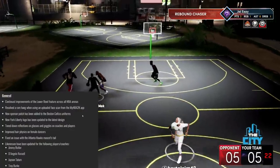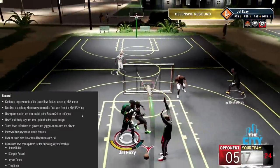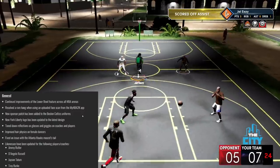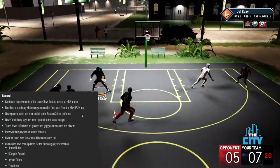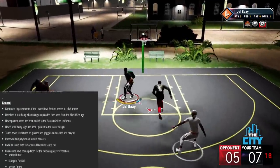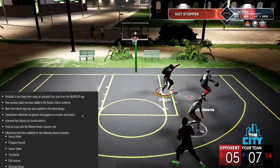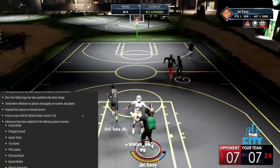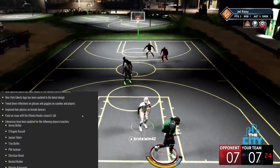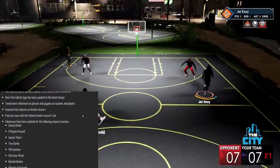Continuing improvements to the lower bowl features across NBA arenas. Resolved a rare hang when using an uploaded face scan from the NBA 2K app — so I can do my face scan now because I wasn't able to before. New sponsorship patch has been added to the Boston Celtics uniforms. New York Liberty logo has been updated to the latest design. Toned down reflections on glasses and goggles on coaches and players.